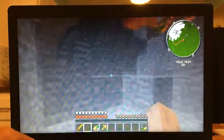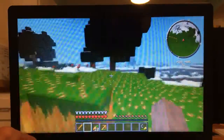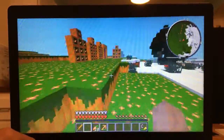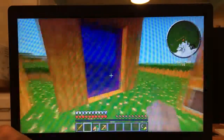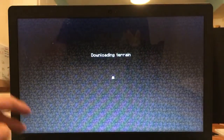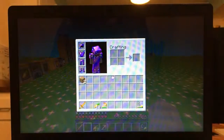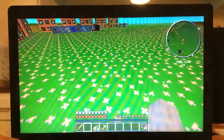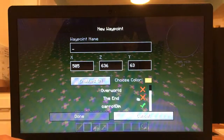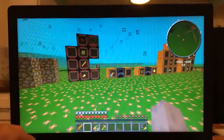Let's head back into the Carrotland dimension. I'm assuming the dimension is just called Carrotland. It's actually called 'Carrot Dimension' according to Zan's minimap — but I'm just going to call it Carrotland.